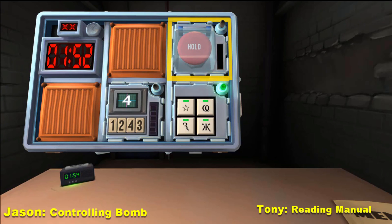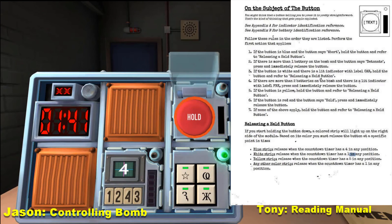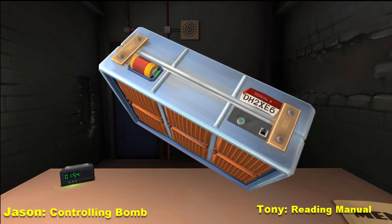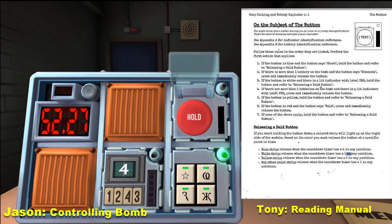There's another one that has a button on it that says hold. It's so anticlimactic — it's just the silence of Tony reading. You have a minute and 25 seconds left. What is the button color? It's red. You have a minute and 15. Is there more than one battery on the button? No, there's only one battery. We have less than a minute. Press and immediately release the button.